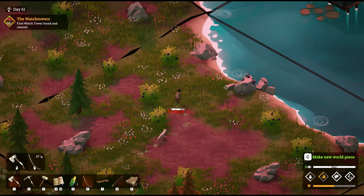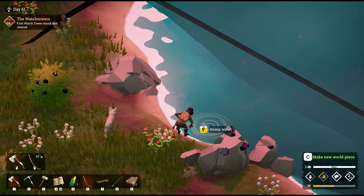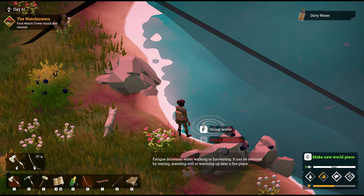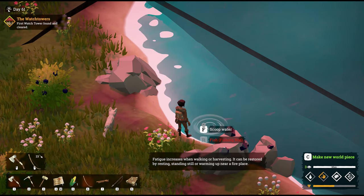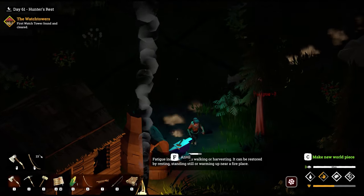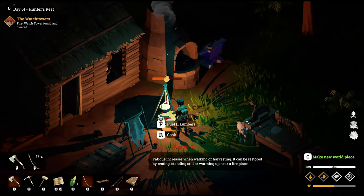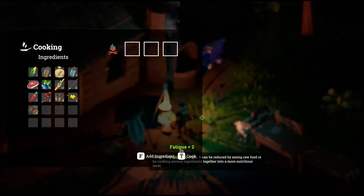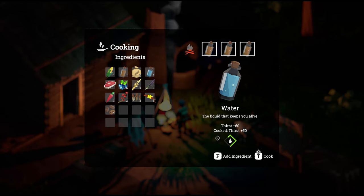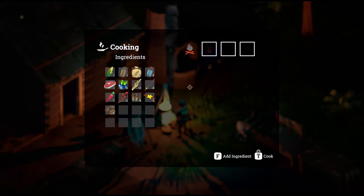To gather water, go up to a source of water like so, and hit F to scoop water. I suggest doing them in threes. There we've got our three dirty water. Note that scooping water will cause fatigue, so make sure you've got plenty of rest. We'll jump over to our fire, cook three water, and turn the three dirty water into three clean water. That's all there is to water.